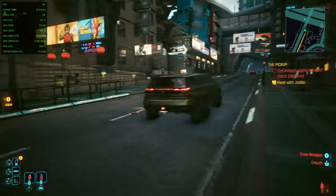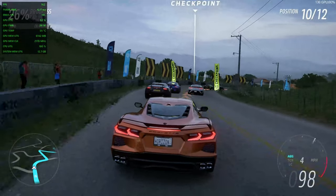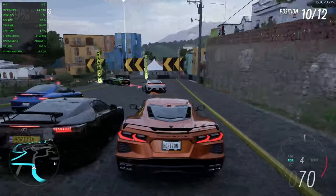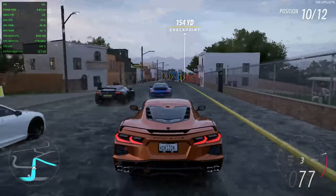Next up, Forza Horizon 5 — the in-game benchmark on high settings with no FSR, just as-is. We got an average of 151 FPS. I'd lock this in at 120 frames and call it a day. This is great gameplay.